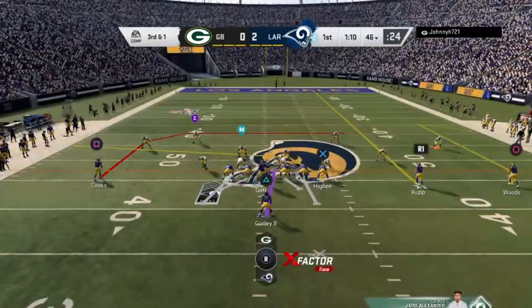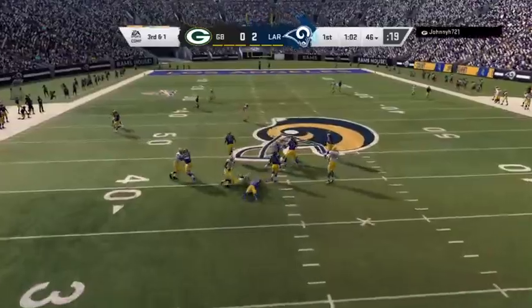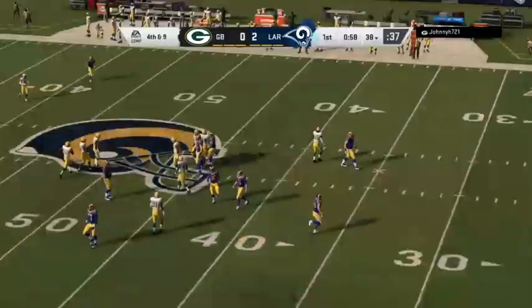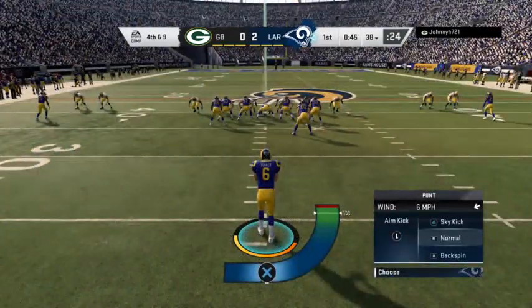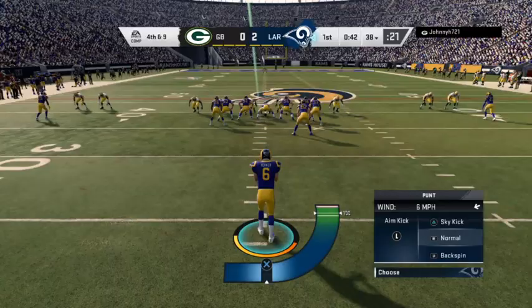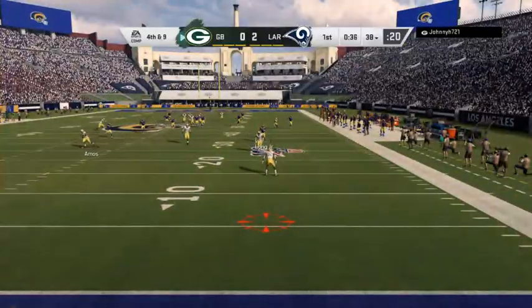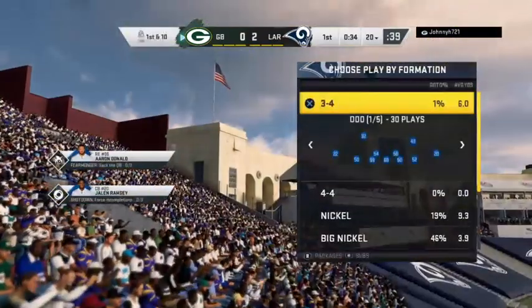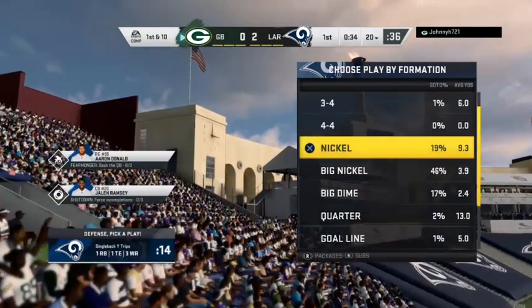Whenever you see a team deciding to throw the ball on third and one, as a defensive player your mindset is: we've got them now — that's why they dialed up the blitz and got after them. Occasionally you want to pass on third and one, just to keep the defense guessing and break tendencies. But in this situation, as an offensive lineman or running back, you want to know why you didn't get the football.